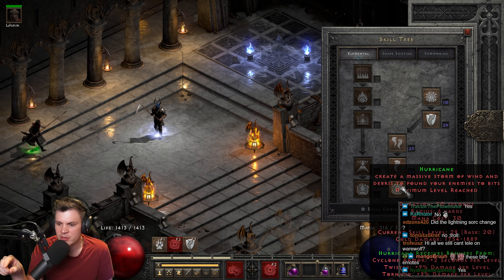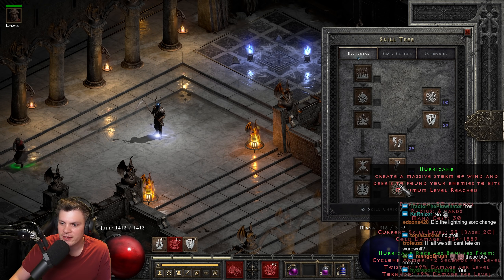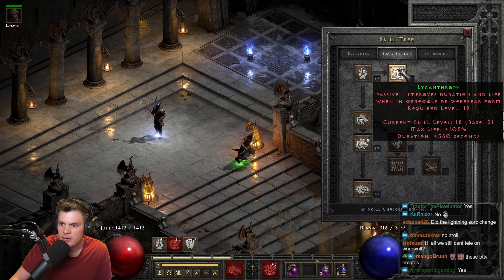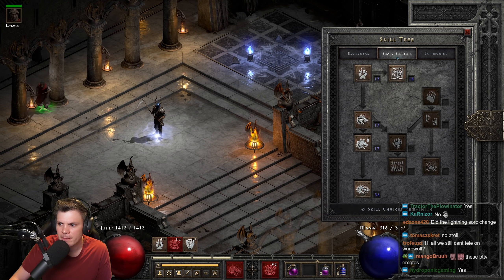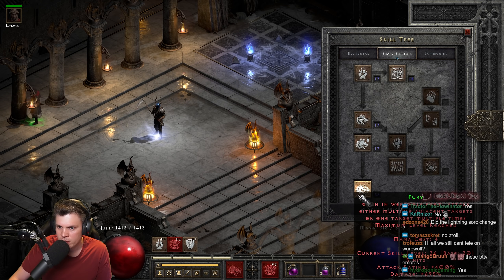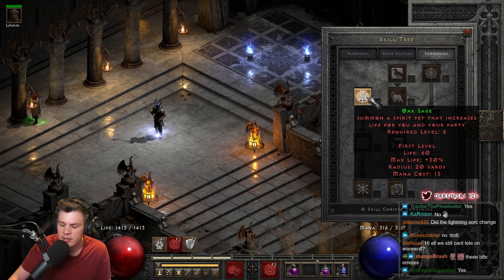This gives about 2k cold damage per second, amplified by the Infinity mercenary and the facet in my helmet. On players 1 it can kill stuff on its own — better than you'd expect. For the rest of the tree: two points into lycanthropy, one into werewolf, and 20 into fury. It might be slightly better optimized with one point each in werewolf and lycanthropy, 20 into fury, feral rage, and rabies, plus one point in oak sage for a little extra life.